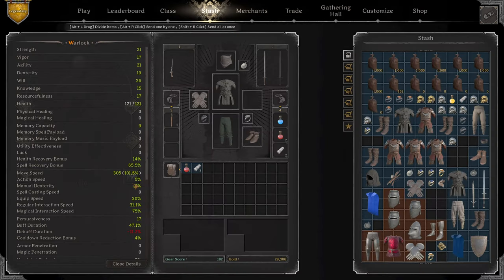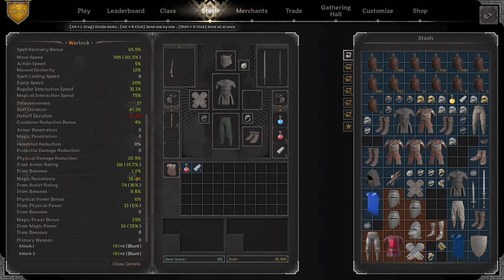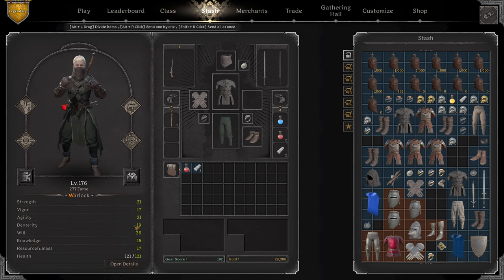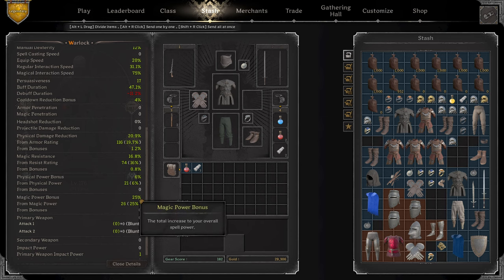Looking at the stats, we've got 121 health, 101 Movement Speed, 20% Physical Damage Reduction, 16% Magic Resist — both of which are going to go up with Anti-Magic plus Demon Form. We also have 6% Physical Power Bonus and 25% Magic Power Bonus. Alright guys, let's jump into our first game and see how we do.